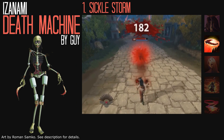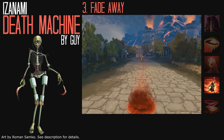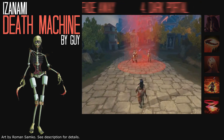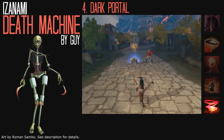For Sickle Storm, her first ability, she would shoot oil-covered metal scraps for her basic attacks. For her second ability, Spectral Projection, electrical sparks would fly forwards. For Fade Away, her third ability, Izanami would sink into a pool of oil. And for her ultimate, Dark Portal, oil would appear at the target location, and electricity would fly upwards.